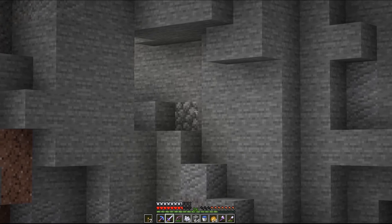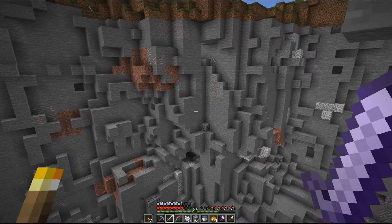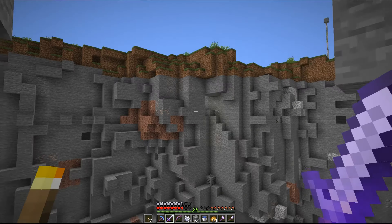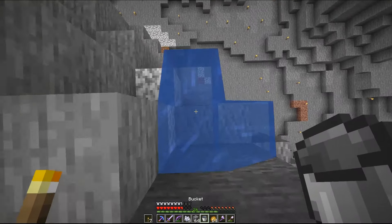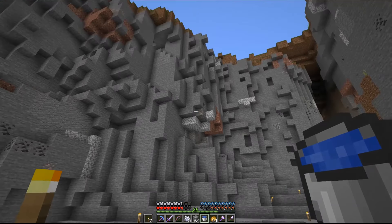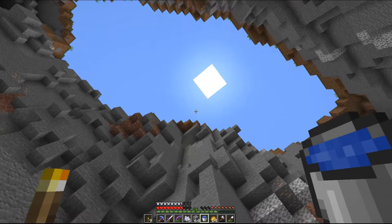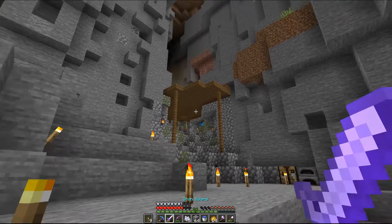It looks like we've only got our old entrance over there. We have got a little cave over here, but I sort of wanted something a little bit higher up, so I think we're going to have to go with this one right here. Let's get down there. That was a bit of a weird water placement - the water source sort of moved down one block. Let's get up to the cave entrance here.